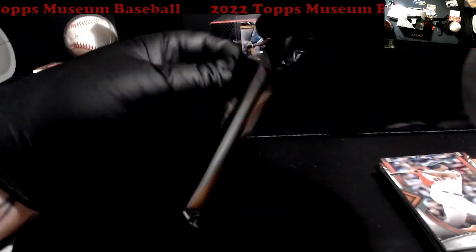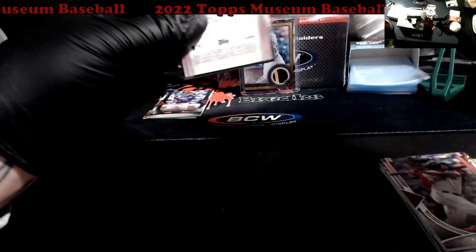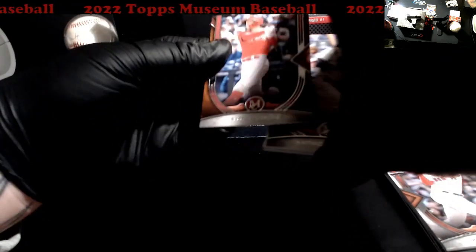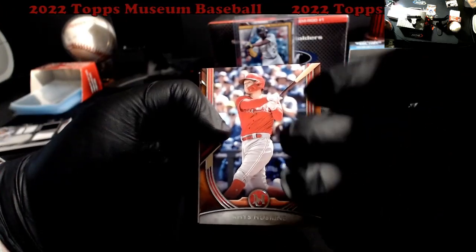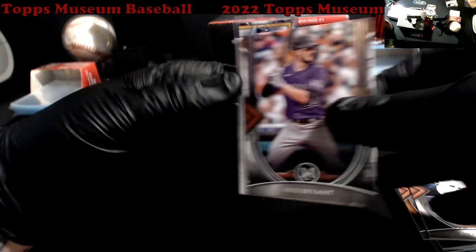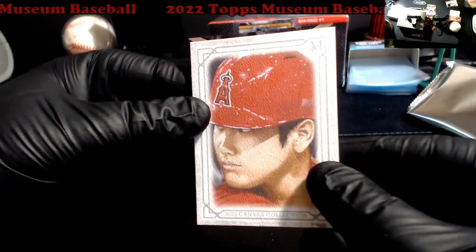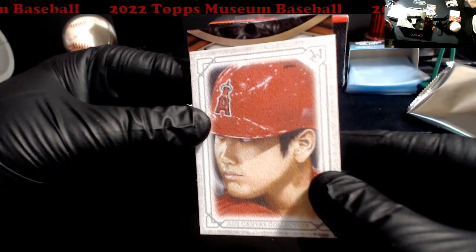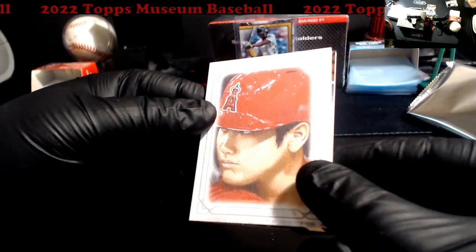So we should have one more relic and one more auto — not too bad really for a box so far; I'd expect it a lot worse. Starting off Hoskins, Rizzo, Chris Bryant — okay! A canvas card, there we go — Tawny! That's a shadow box. Did we get three autos?